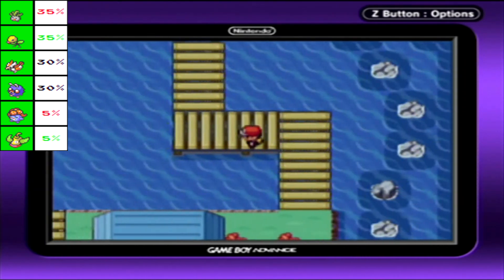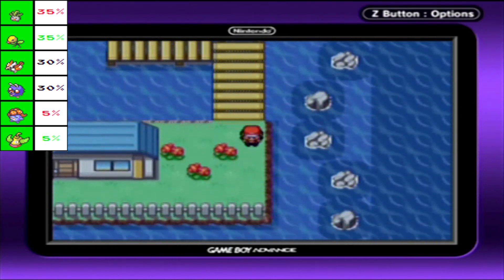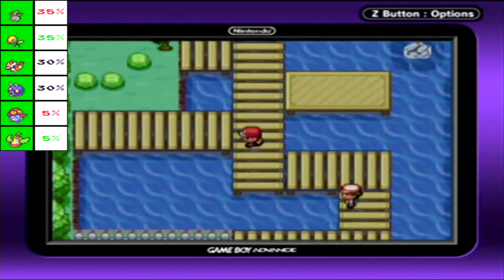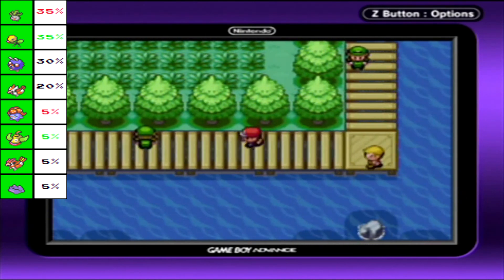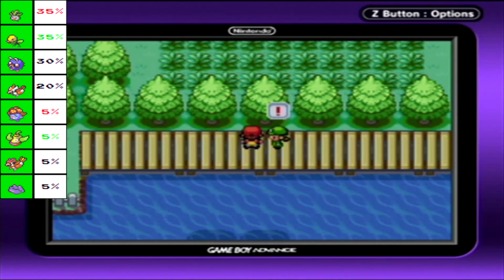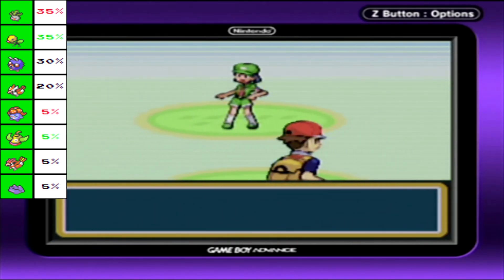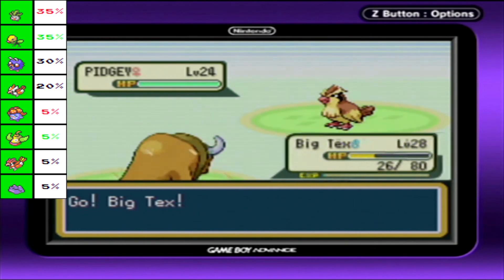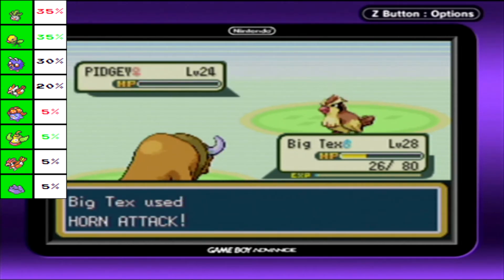Normally the exclusives of FireRed and LeafGreen can be lopsided in favor of FireRed, but here they're both really good Pokemon you can get from fishing. Even when low on health, the bull sounds just angry all the time - accurate. Maybe I should have just called it 'the Bull' because that is accurate - it is a bull.